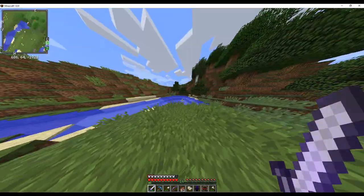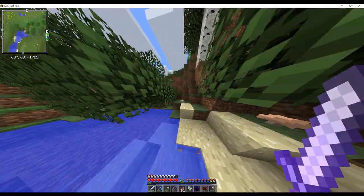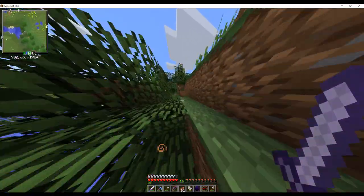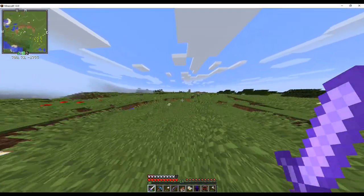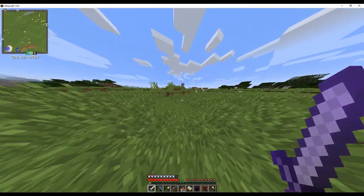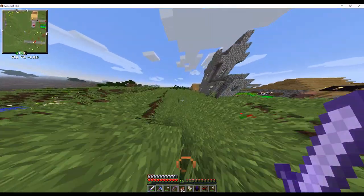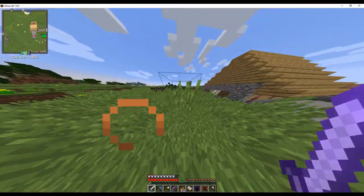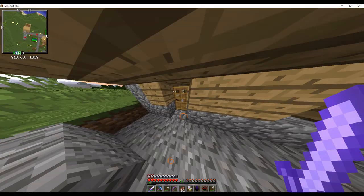There are some seeds right there — we might as well pick them up so we don't lose our speed again. Okay, we found the village again. What do you trade? 38 rotten flesh? I should have bought the rotten flesh. Eight gold for an emerald — I would not do eight gold for an emerald.